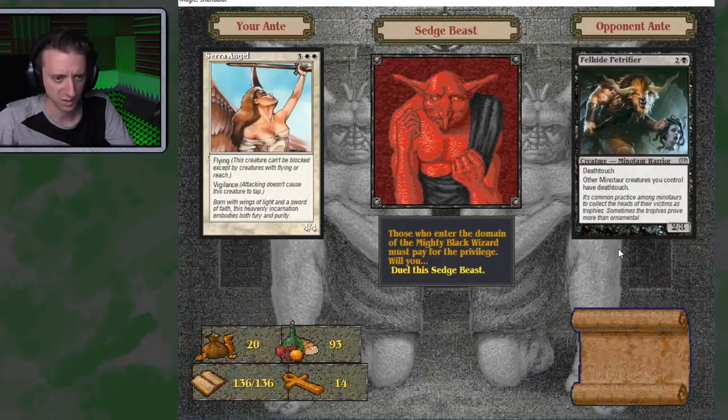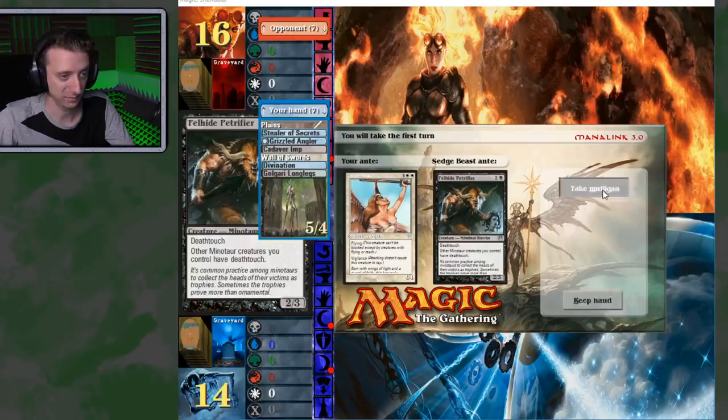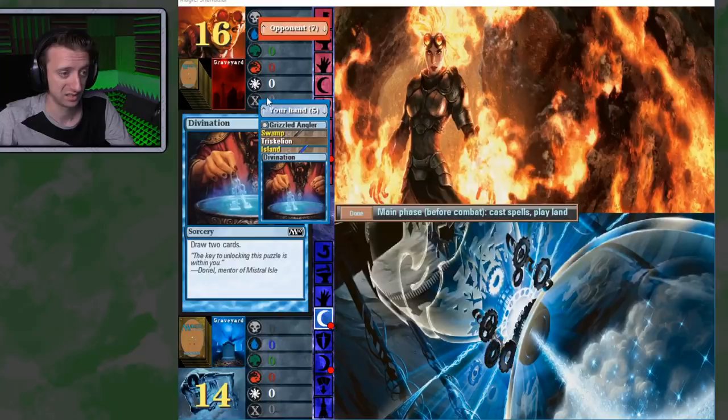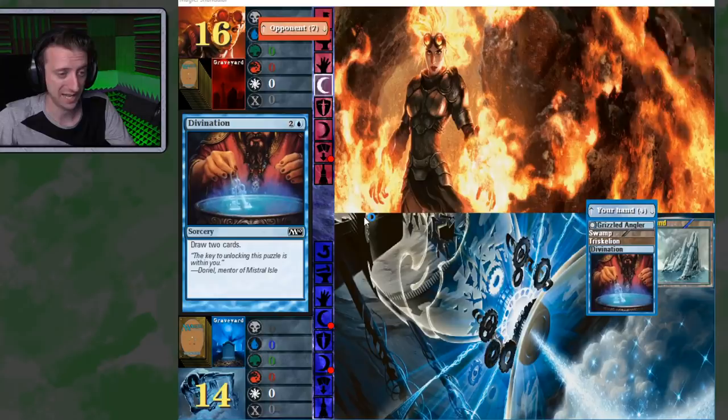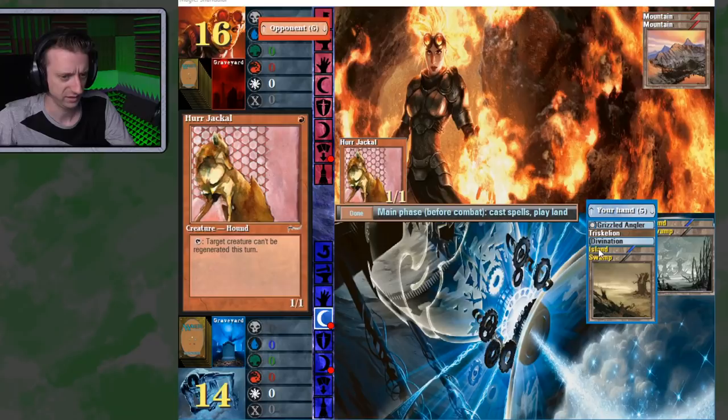Hey you — where's the dungeon? Fellahide Petrifier — 2-3 deathtouch Minotaur? That's actually not bad. Kind of worried about losing the Serra Angel, especially with this opening hand — that's not good. Mulligan. One island? Mulligan. I got a Divination in there which helps. Got a couple draw steps to maybe cast it and get back on track. Not looking good though. Why didn't you attack?